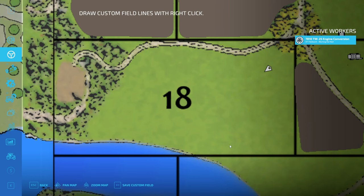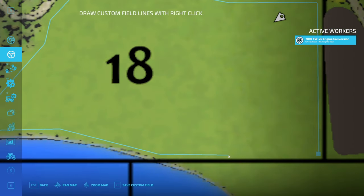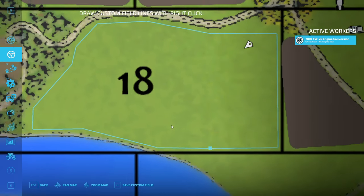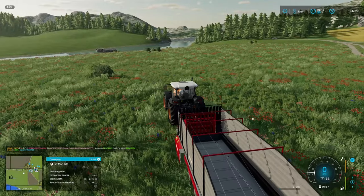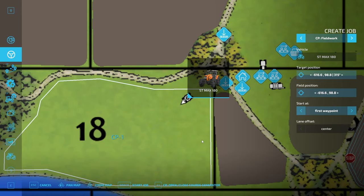I don't think I want to go into the corner, so I'll come straight out here. I can always mow up manually too. Zoom in - I think we're connected. We'll save that as CP1, then set it to first waypoint temporary course. It's picking up the course - good.